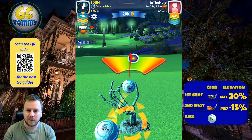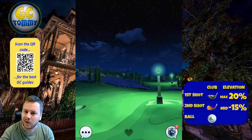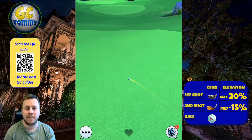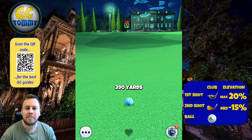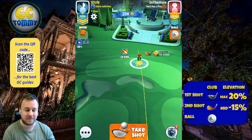You might ask why use a power three ball at max overpower rather than a ball with more power. Good thinking - a ball with more power would let you play with less overpower and make it easier. But as we're keeping this playthrough free-to-play, I'm sticking with a power three ball. Max plus 20 adjustment, push up to max, applying max overpower for the second shot.